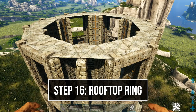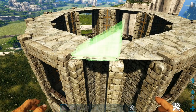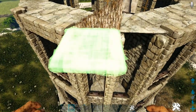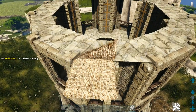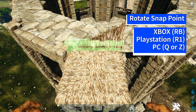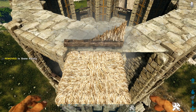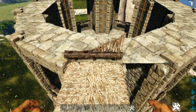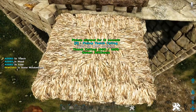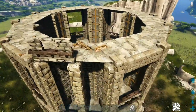Now for the top design: place a sloped thatch wall on one of these ceilings, then place a thatch ceiling in front of it. Get out a stone railing and rotate the snap point so it's placing on the thatch ceiling. Then replace the sloped thatch wall with a stone window frame, pick up the thatch ceiling, and you'll have the finished detail. Do this all the way around the topmost ring.